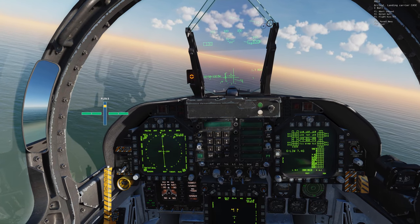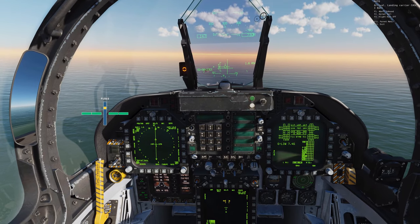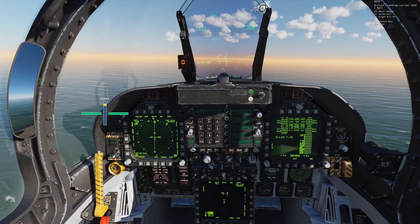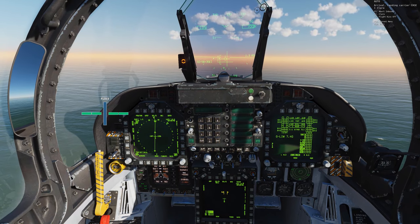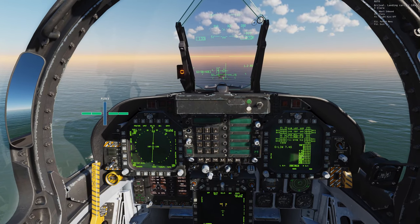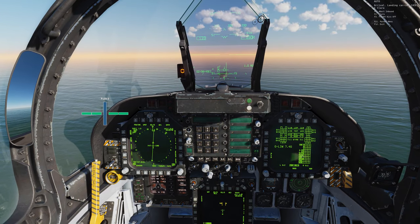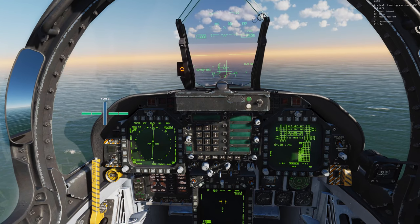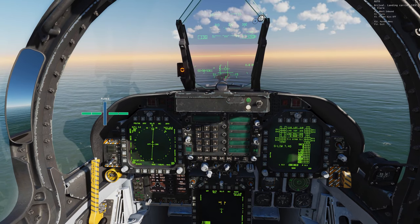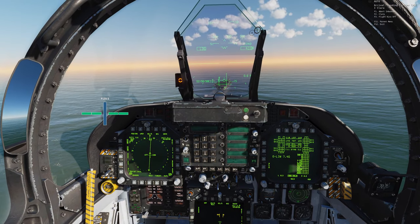If you need to raise your nose, add power — when you add power, your nose rises; when you reduce power, it falls. As you turn from downwind into the groove, add power because the wings are at 30–40 degrees and generating less lift. As you level back off, reduce power because the wings regain lift. Then add power again and continue manipulating the throttle all the way into the boat. When it clicks, it clicks — you'll start catching wires like it's nothing. I'm still waiting for it to click myself.